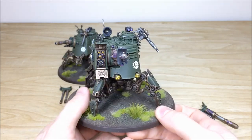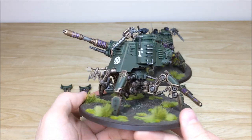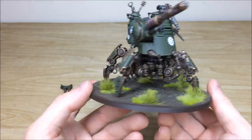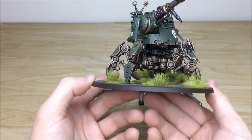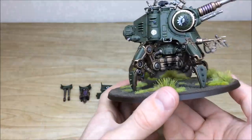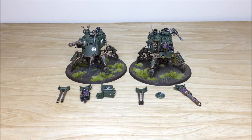Pulling forward the other Dune Crawler so you can have a look - exactly the same consistency throughout, both painted to a very, very high standard. You can see that lovely color scheme with the accent of purple on the green, and I really do like how steampunk these are. The basing is a really lovely complementary green as well for the copper and the rest of the color scheme. Particularly like the longer tufts just to add a bit of variance in size and scale. So that's just the two Dune Crawlers!